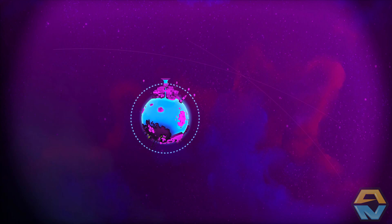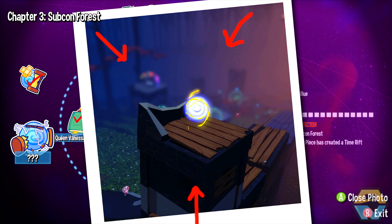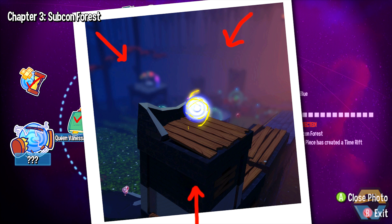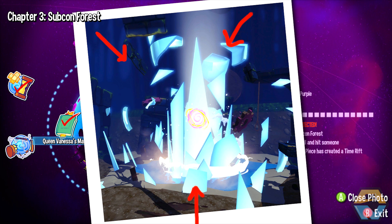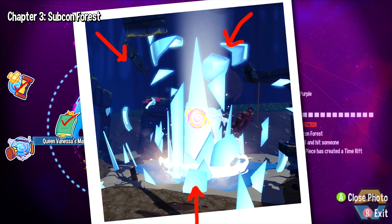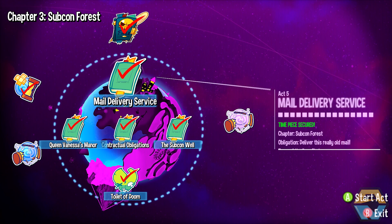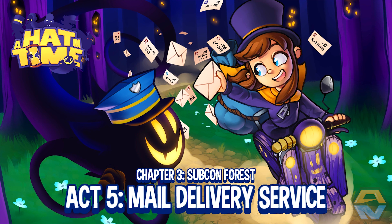So, without further ado, let's check out where these Time Rifts are located. Okay, so we have one on top of a building, so we'll have to hunt for that. There's an ice shard of some kind with a whole bunch of cogs floating around it. Let's just go into Mail Delivery Service, I guess.